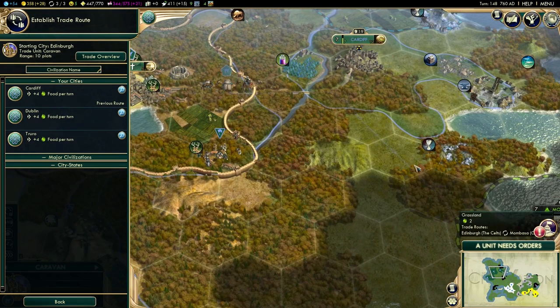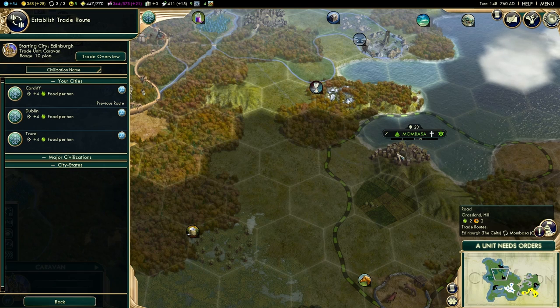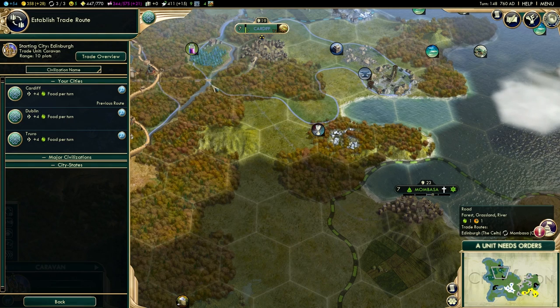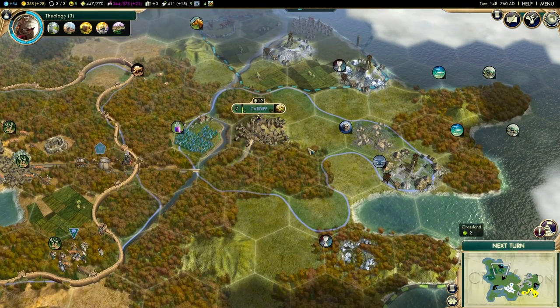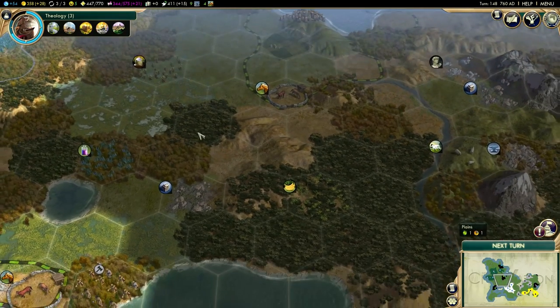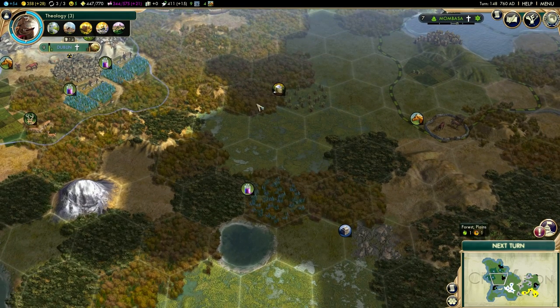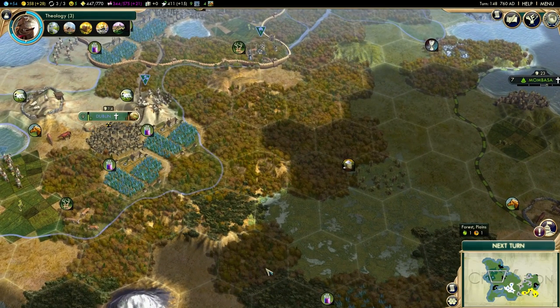You can build the road partially and just finish the last tile when they request it. Remember, if a city-state wants to connect to us, the road just has to go from Mombasa to the existing road network — not all the way to Edinburgh. I'm going to keep sending food to Cardiff since it's our easternmost city. If we get attacked, this is where it's likely to come from, so I'll give it all the defensive and military bonuses. It'll be the first line of defense against Greece and Germany.